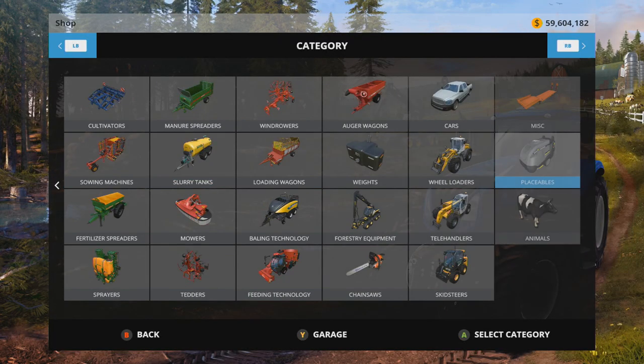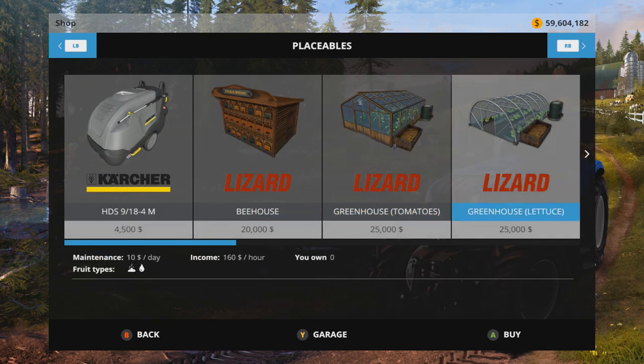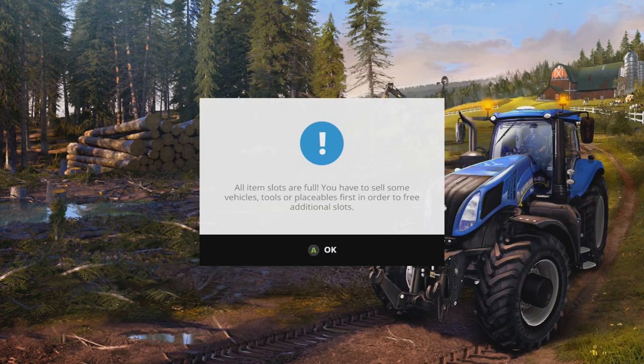So let's say I go buy one more — we'll go into Placeables, go to Windmills — and you get: 'All item slots are full. You have to sell some vehicles, tools, or placeables first in order to free additional slots.' So then I thought, well, maybe it's just that you've capped out on windmills specifically.